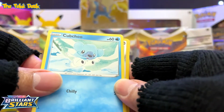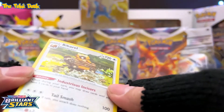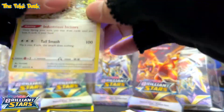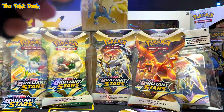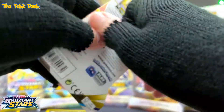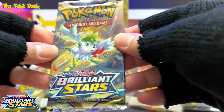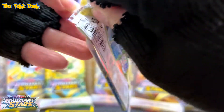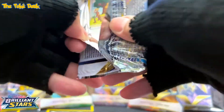We got a Munchlax and a Jolteon, plus a Heatran reverse holo — wow, a holo! Okay, that's cool. These are nice cards — a lot of them are brand new Pokemon I haven't been looking at. I've got two more packs to open and I'm still missing the Arceus pack art.